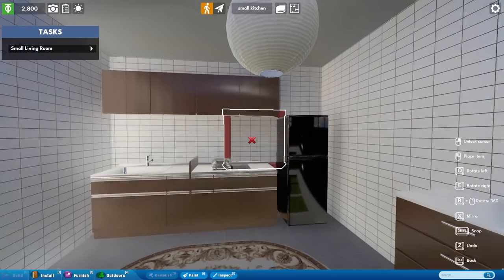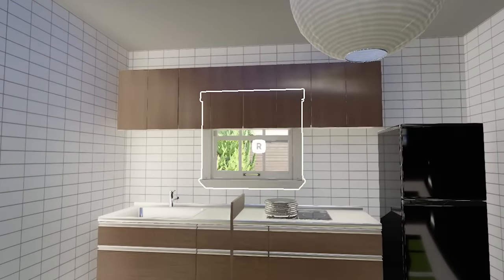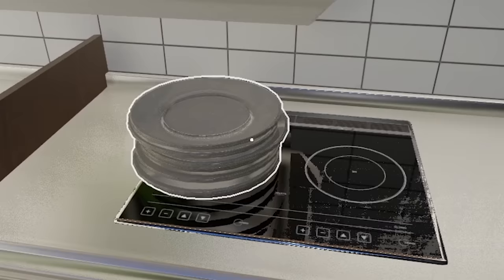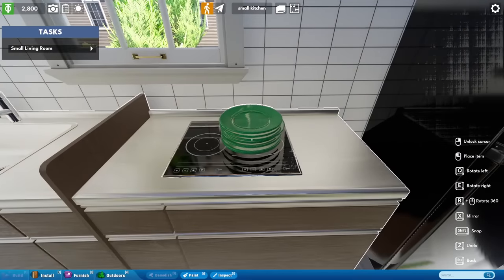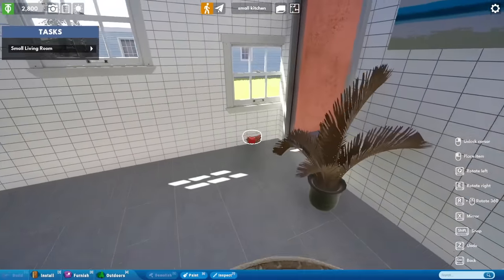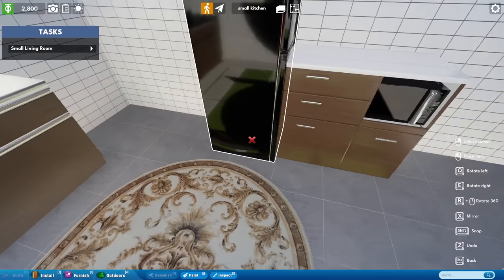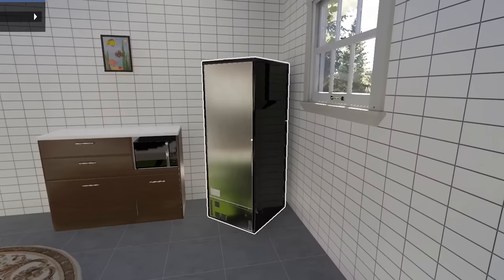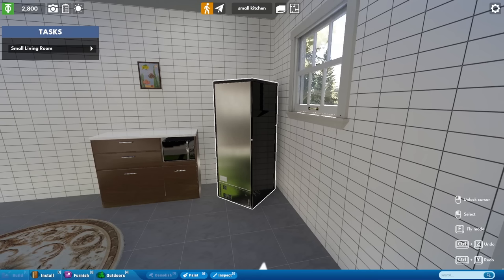Let's make a couple of changes first of all. Let's take this window and put it right there. And also let's take those dishes — as much as I like them sitting on one of the burners — and take them where they belong: outside for someone else to deal with. And for this fridge, we're just gonna take it and put it in the corner, facing the corner. It's in a timeout right now.